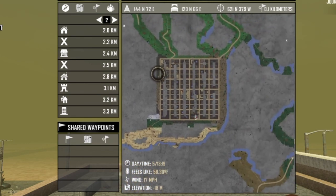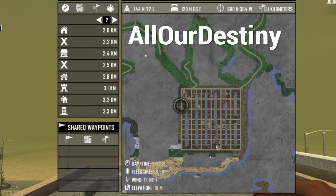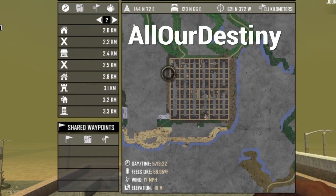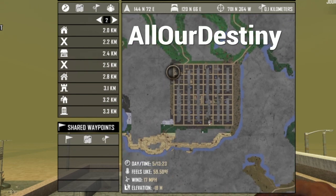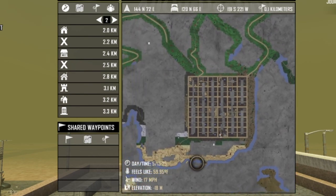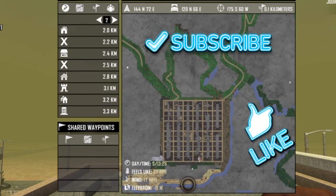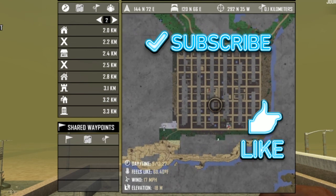So three hub cities, ten towns, six traders, and two crossroads. The seed is AllOurDestiny - I'll put it up on screen for you. It's a worthy seed, been around a while - looks like it could be quite good fun. Certainly one I'm considering for a playthrough. The main draw being the three hub cities - maybe a little too much water for me, but we'll see. If you like building bridges, have fun with this one. Thank you very much for watching. If you'd like to see more of these, please don't forget to subscribe and hit that like button. Until next time, take care, bye for now.